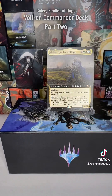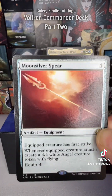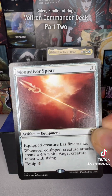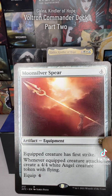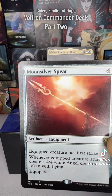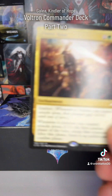It's always good to have some utility and cannon fodder too. Moonsilver Spear is great for that — every time the equipped creature attacks, you get a free Angel token. It's just good to have some random free blockers to use and move around. You never know what you can do with them.